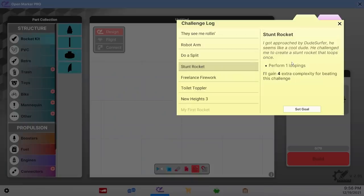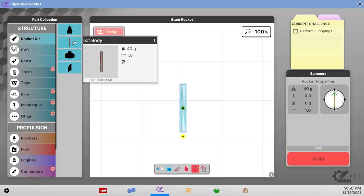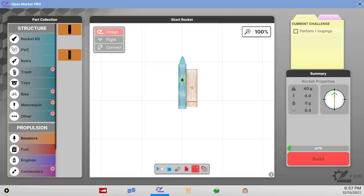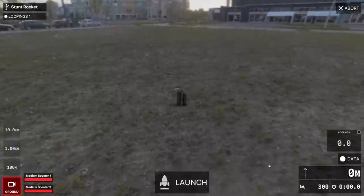He challenged me to create a stunt rocket that loops once. Because I'm obviously wildly intelligent, I have an idea. I'm gonna take some toilet paper rolls, put a little cone on the front, put a booster on one side, and then put a booster on the other side but pointed the other direction. That's gotta do a loop — if that doesn't do a loop, nothing will.